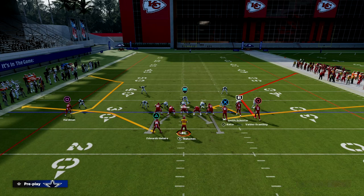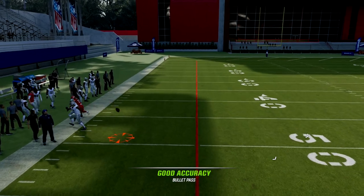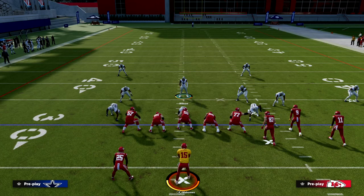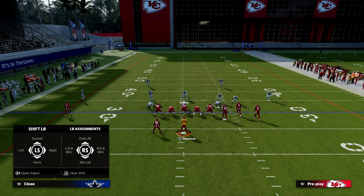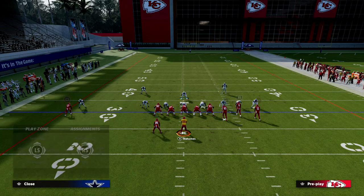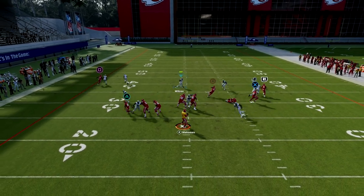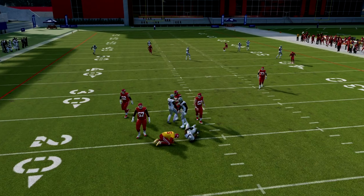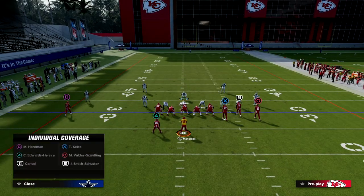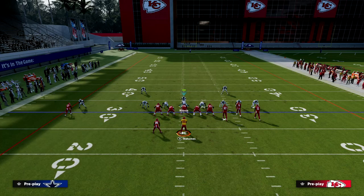Out of the corner strike play, those outside thirds will absolutely bracket the C route really well. Essentially, what you have to worry about when running this is the middle of the field — that's really the only thing that's open. The outside is pretty well taken care of. You might want to consider shading outside, but then they'll try to throw over the middle, so you as the user will be robbing right in the middle, looking for posts from the outside or inside bunch receiver.